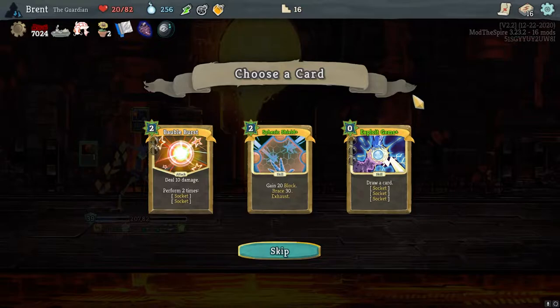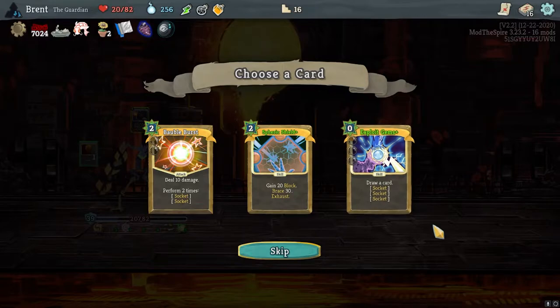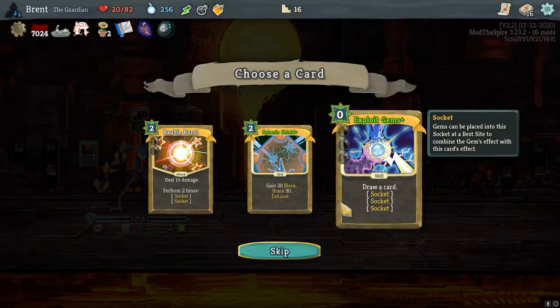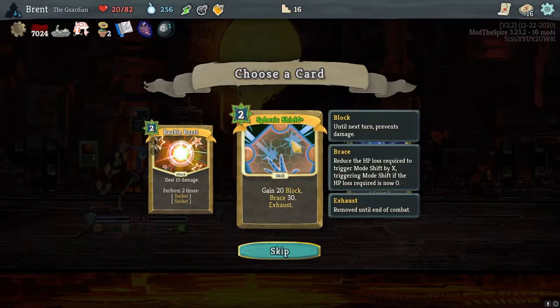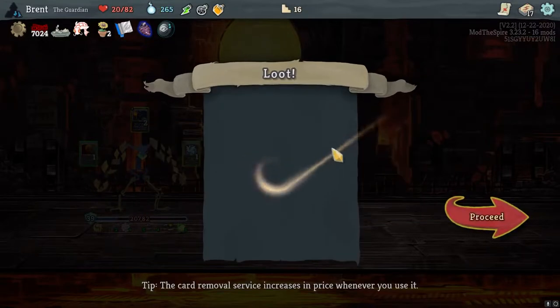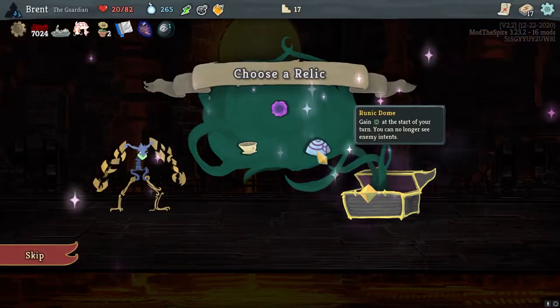Perform twice on the socketed — 30 block and 30 Brace is pretty good. I don't think I'm going to be adding gems, so I don't think that'll be the right way to go. Thinking about it — I think here we're going to go with Spheric Shield, already upgraded. It's a high block and Brace kind of card. We can throw it in stasis and do it for free.